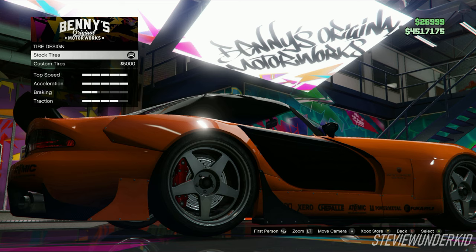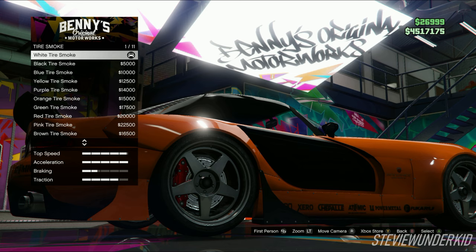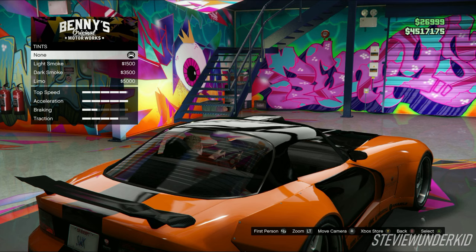Next up are the tires. For the tire design, we just leave it stock. For the tire smoke, I just left the default white smoke color. And finally, we have the tints — I did not do any window tints.